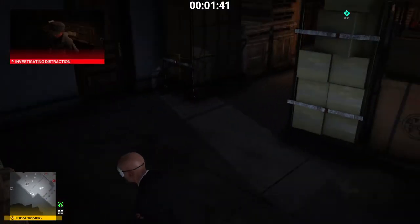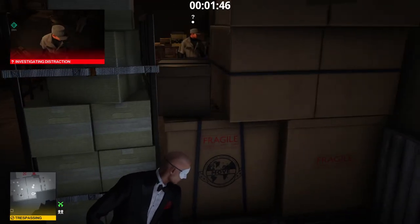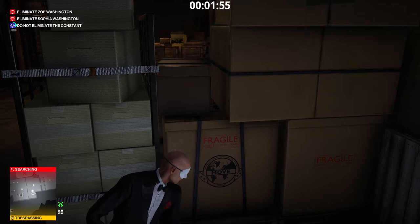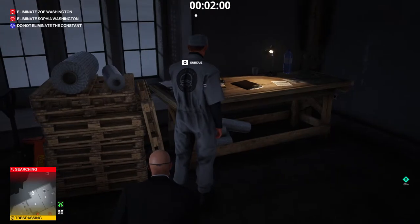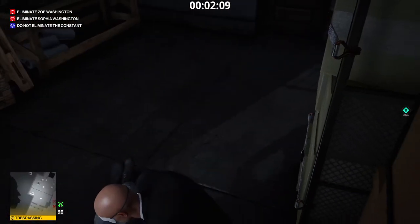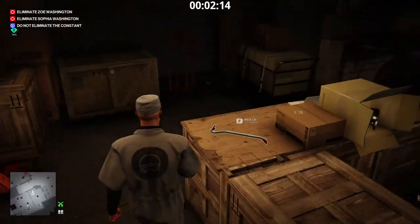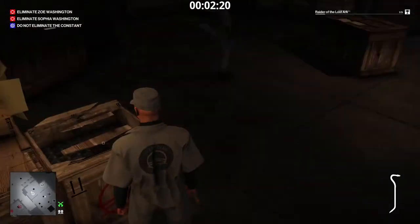Turn on this radio. We'll attract a custodian disguise. Let him turn off the radio before choking him. Pull him a bit to make sure he is well hidden. Take his uniform. Now we go get a crowbar. Let's start opening crates. The dagger is in the other room, but I want to open all 9 crates to complete the Raider of the Lost Ark challenge.